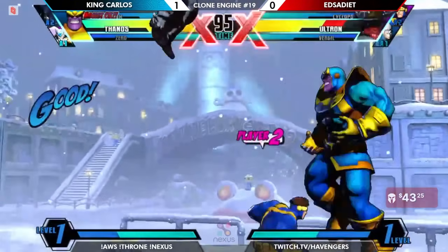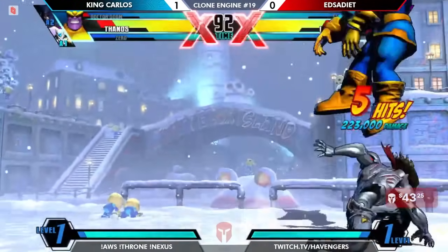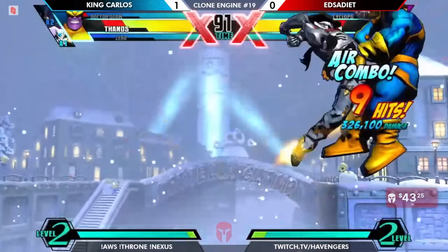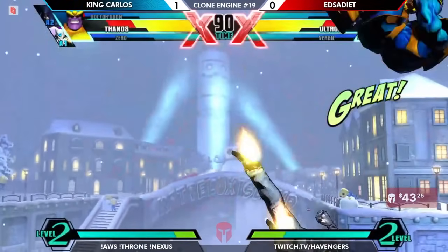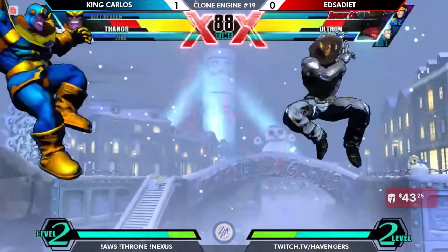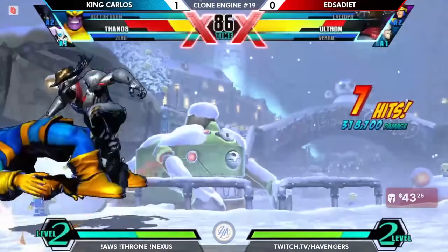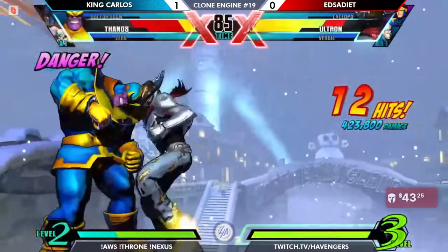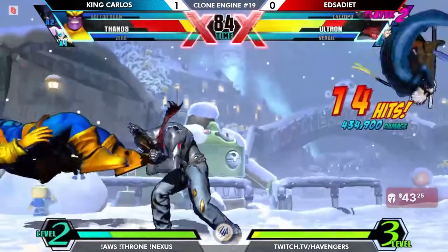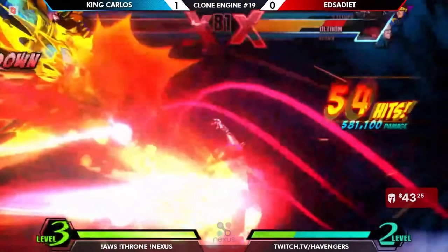Another strong starter. Thanos has been opening every one of these parties — he just can't finish. Looks like this is going to be Thanos getting out with more than half of his life left. A good hit on either of them is going to lead into death here. Looks like Exodai is ready to hit with the backside of that air move and confirm into a dead Thanos — and that'll be enough.